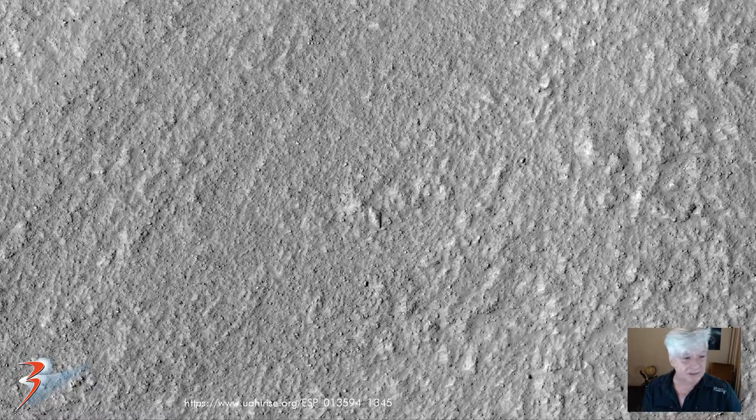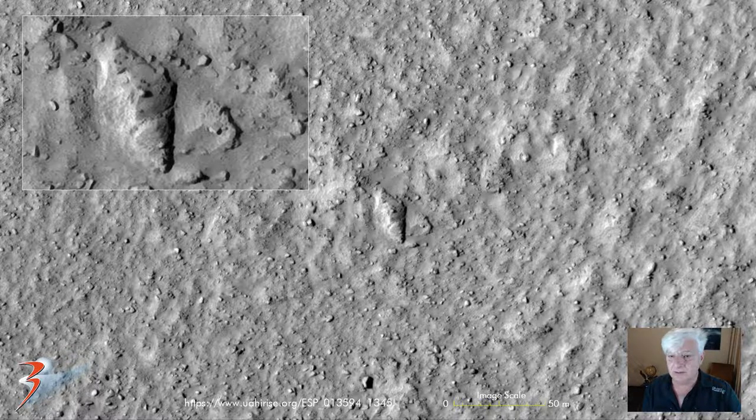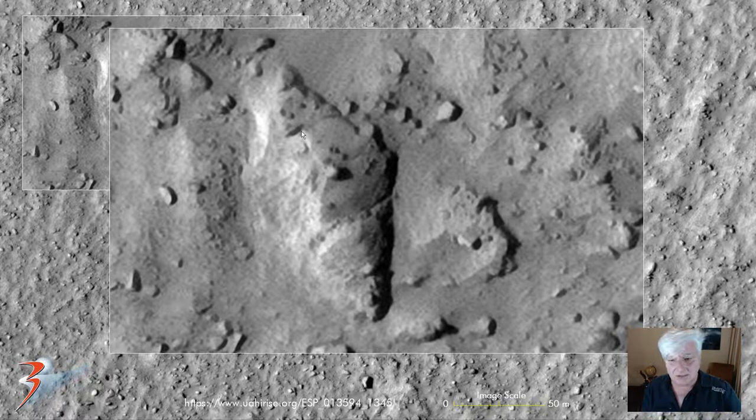The next one — this is a zoomed out view, note the scale — sticking out like a sore thumb. This is a one-to-one scale, so it's about 35 to 40 metres long. It's this triangular looking structure that shows signs of some type of machine that carved out this area. Maybe this is a type of mine, with a dome or feature right there in the centre.